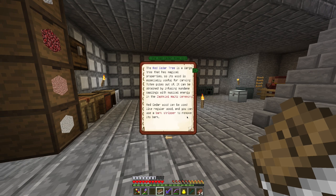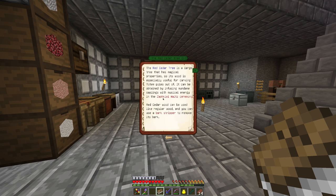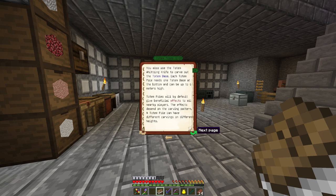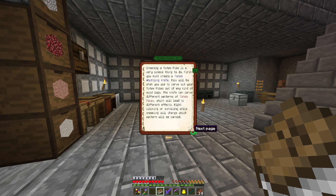The red cedar tree is a large tree with magical properties. Its wood is especially useful for carving totem poles out of it. It can be obtained by infusing mundane saplings with musical energy in the... a self-kill waltz ceremony? Red cedar wood can be used like regular wood and can be used with a bark stripper to remove its bark. That is actually not really helpful. Totems and effects — totem poles. I think I have to read a little bit through this and when I know things I will be back with you.